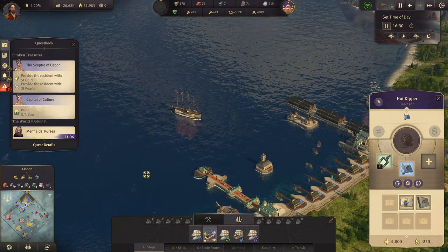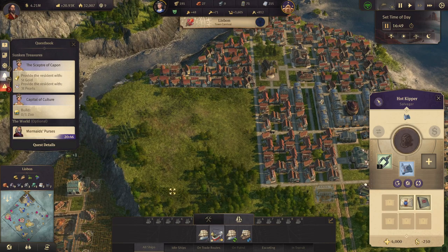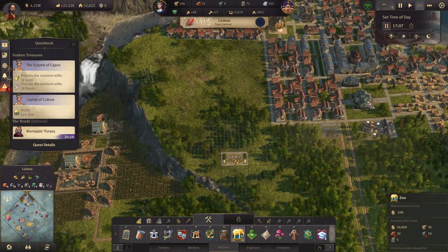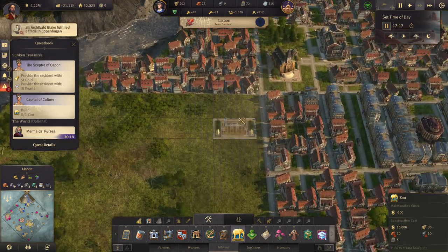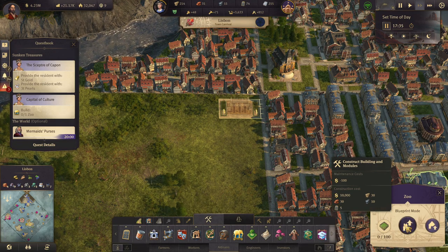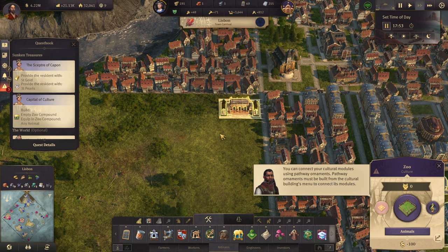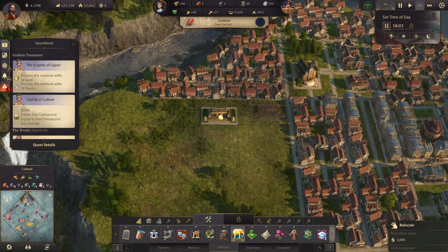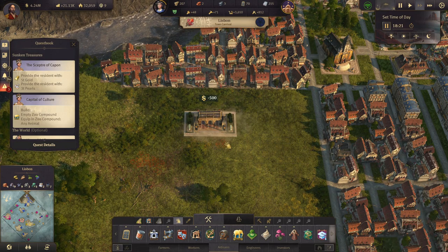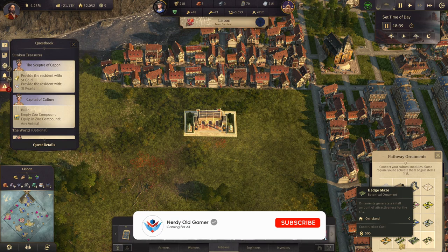She wants us to build a zoo — I suppose we could do that. We can do that. We just got the steel beams we need. Okay, I think I want to move it though — I don't want the entrance right there. Let's try and do something like that.